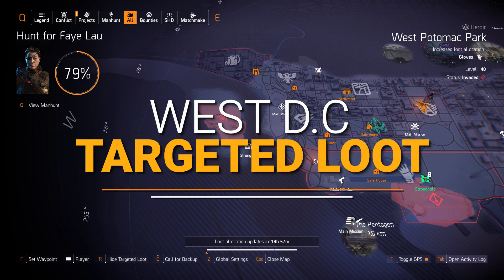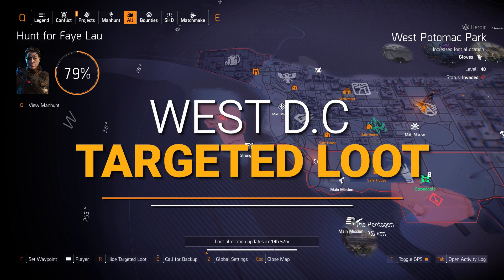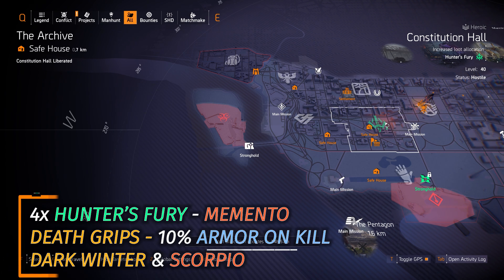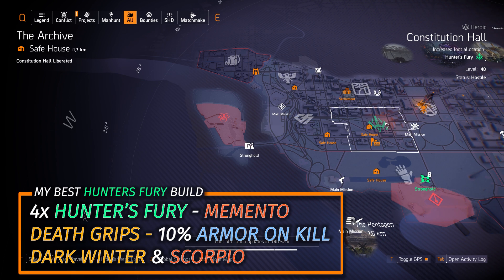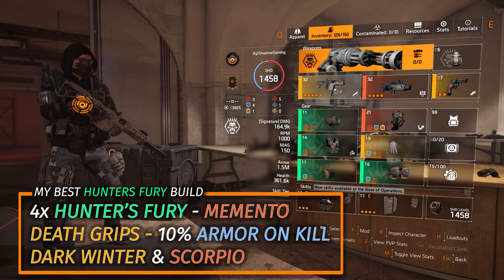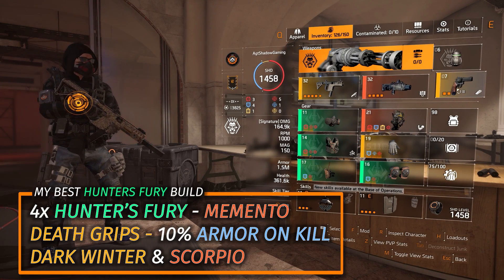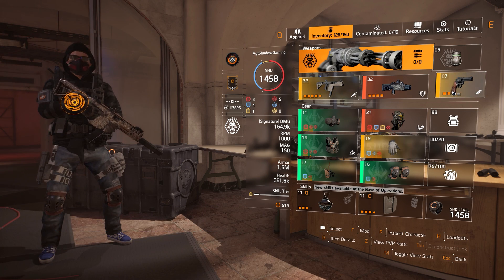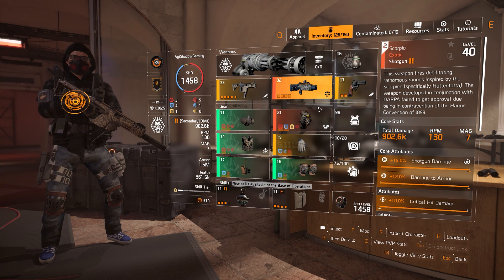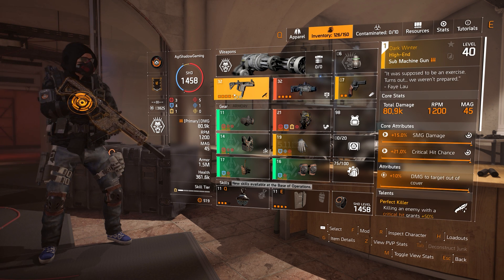Alright, Aces Westside target loot highlights. Starting off with the gear sets, we got Hunter's Fury at Constitutional Hall. My favorite Hunter's Fury build is four pieces of Hunter's Fury, the Death Grip gloves, and the Memento Backpack — running the Dark Winter, the Scorpio, and the Orbit pistol with Perfect Finisher. I run it with three armor cores and three red cores. The Scorpio is great for stun locking enemies and the Dark Winter shreds them down really fast.